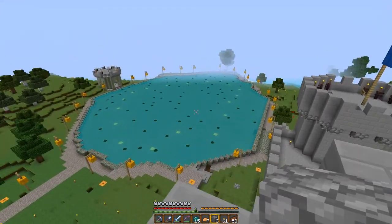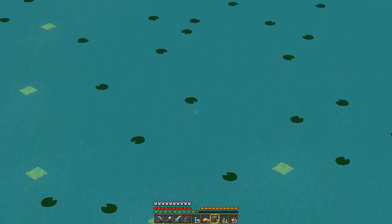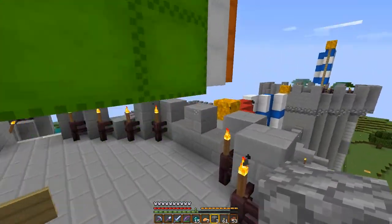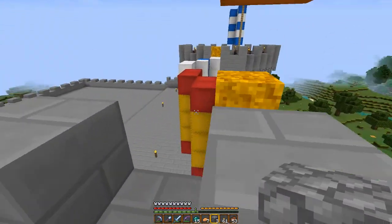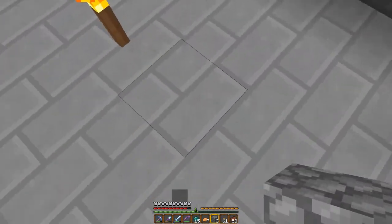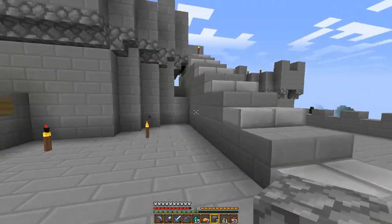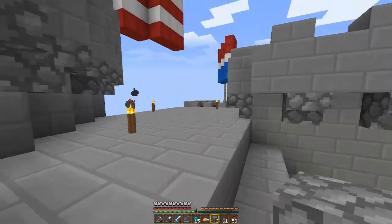You should use Optifine as well if you use it. Look at that water - that looks so sexy, I love that. This is what the wall looks like. You may think it's a bit odd at first, but you really get to appreciate it. It's 16 by 16, so it's quite small and detailed, which makes it nice.